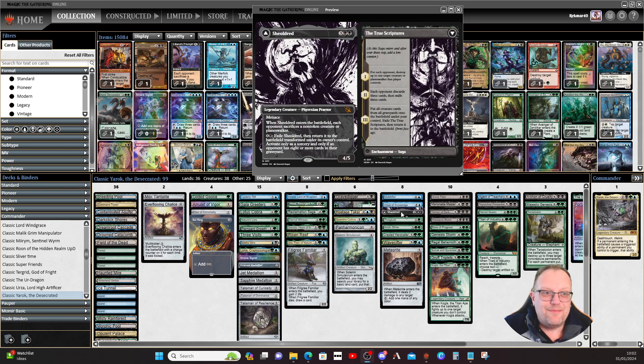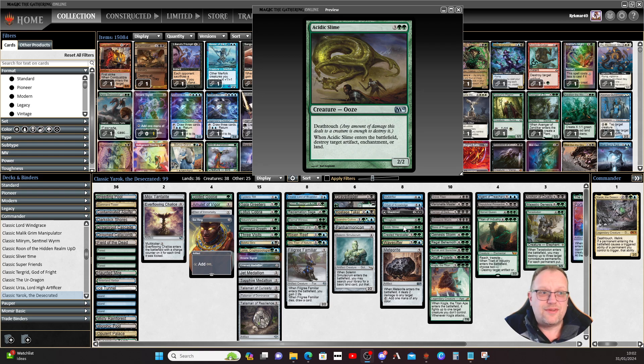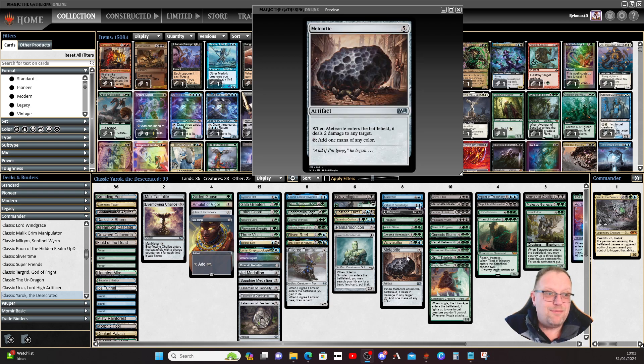Sheldrith — every opponent will sacrifice two creatures if you've got Yarrick in play, and the transforming is not bad if you can do it as well. Thragtusk: ten life and a 3/3 when it dies. Acidic Slime blows up two things we don't want in play at minimum. Crested Herdcaller gives us a couple of dinosaurs — three 3/3s for five can be good fun. Wandering Sifter gives us a couple of clues to investigate with; another elemental that we can evoke if we need to. And Meteorite — yes, it's ramp, yes it's five mana, but it's two colourless damage. This triggers twice with Yarrick in play, and with Panharmonicon it triggers twice more. If you have Yarrick and Panharmonicon in play, anything with six toughness is in a whole load of pain.